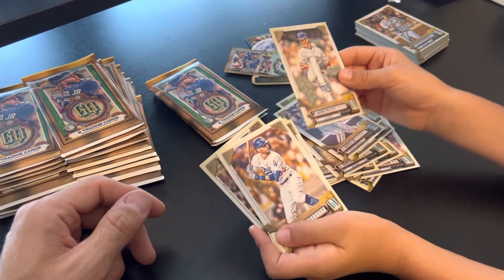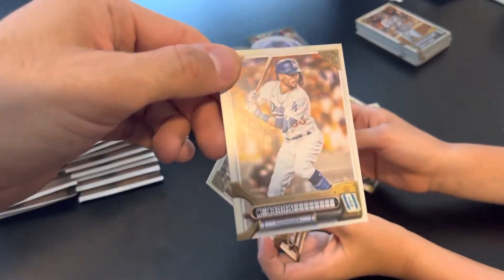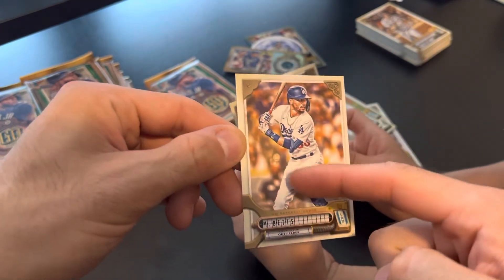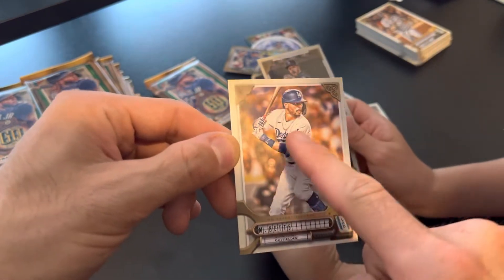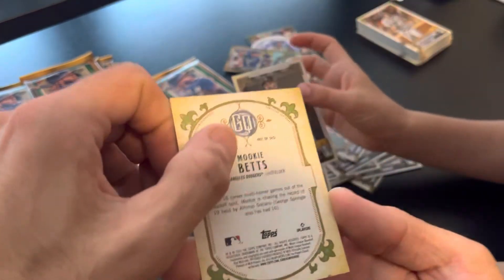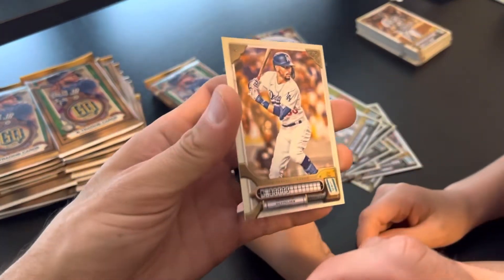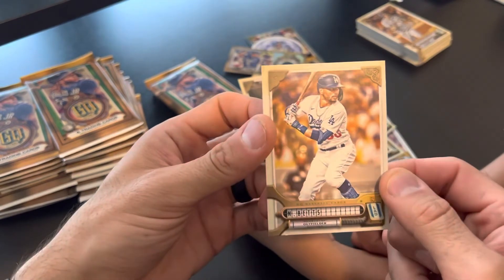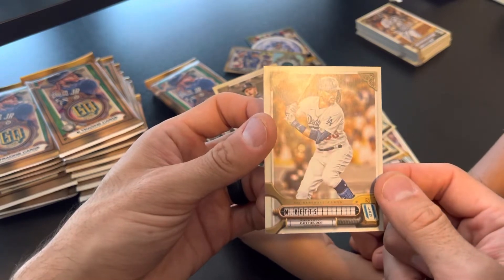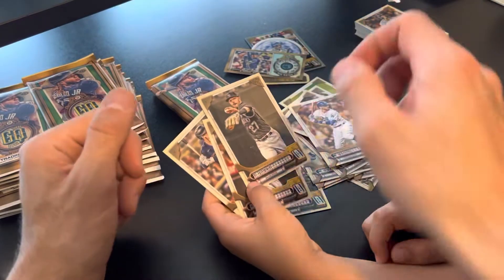I think I like last year's a little bit better, but there's your Mookie Betts. I don't know if you can see it, but the light just catches — there's like a weird crease, and I can even feel it with my fingers. But the back doesn't show it. It's really weird. See if I can catch it just right on the light — there, right there. It's a crease that goes top to bottom. So bizarre.